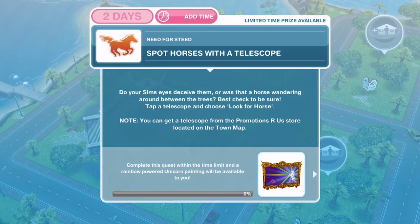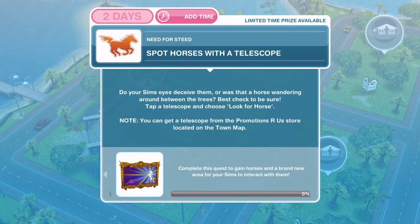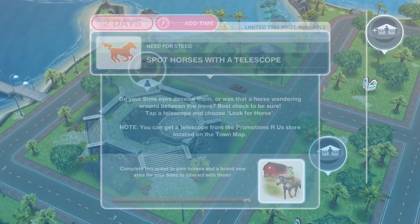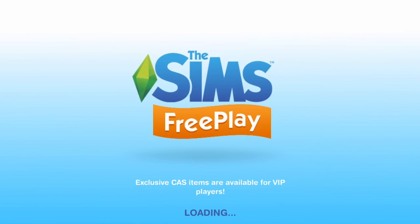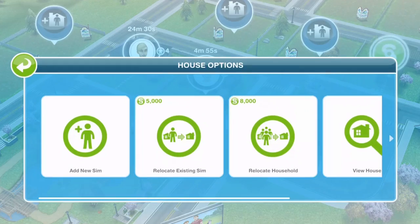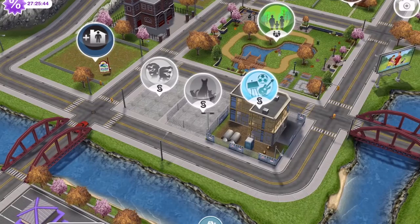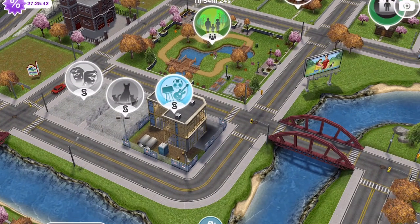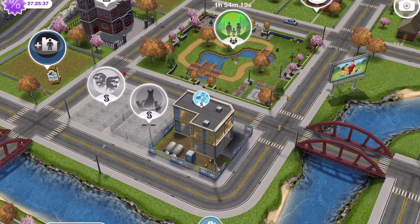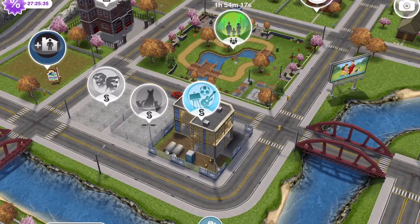The first thing we need to do is spot horses with a telescope. Do your sim's eyes deceive them, or was that a horse wandering around between the trees? Tap the telescope and choose 'look for horses'. This is where we need the promotions-are-or store — hopefully you have built it. If you haven't, you need to head over to Sim Town and get it started now, because you'll probably struggle with completing this within the time limit.